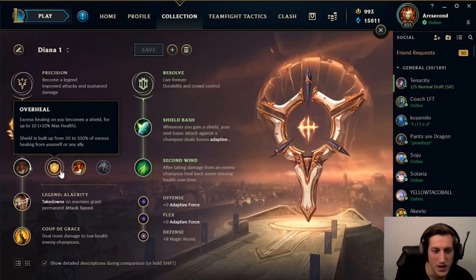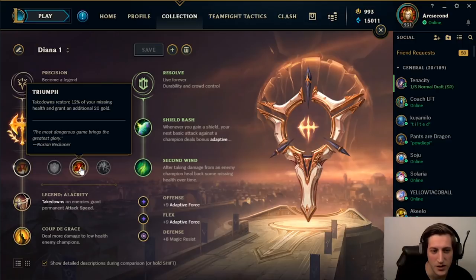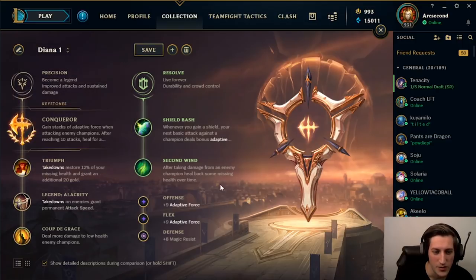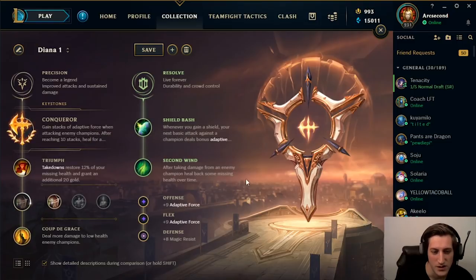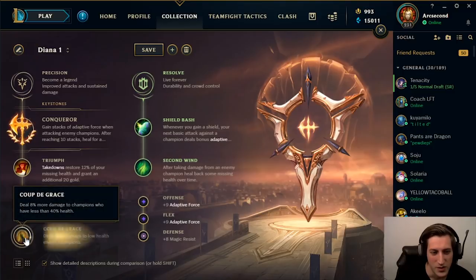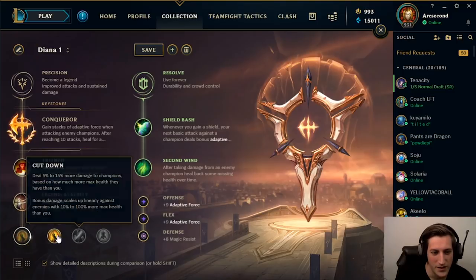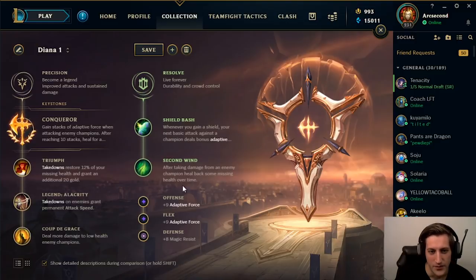For the second row, we like Triumph over Presence of Mind — though we do take Presence of Mind with different builds depending on which one you're going. With the Roa build, we like Triumph. Alacrity is extremely strong; most of the time we're building Merc Treads, and even when we're not, the attack speed is just so strong on Diana — so we always go Alacrity. Lastly, we take Coup de Grace. The execute damage is really valuable, and even though the number looks a little low, the rune is still pretty good.